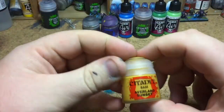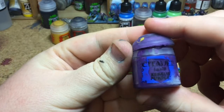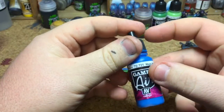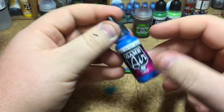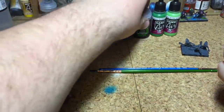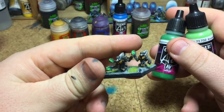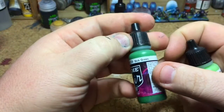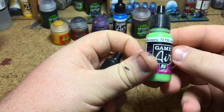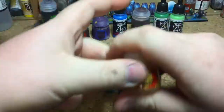The colors you're going to need are: Avalon Sunset, Leadbelcher, Xerious Purple, and Magic Blue from Vallejo Game Air - you can use a similar blue from Games Workshop. You also need Agrax Earthshade, and then to do the green glow on the plasma pistols you'll need Sick Green from Vallejo Game Air and Escorpina Green from Vallejo Game Air as well. That's all the colors you need - let's crack straight on.